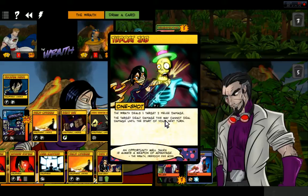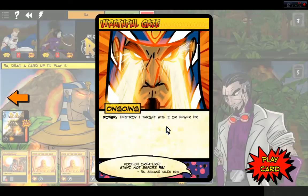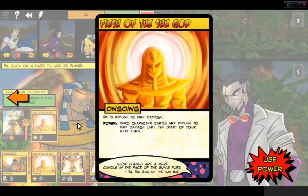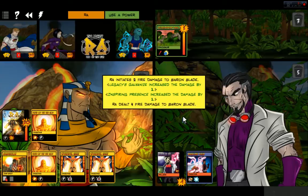Throat Jab — cannot deal damage until the start of your next turn. That's sick. And it looks like Ra is going to be able to take the Baron out. Destroy one target with two or fewer HP. Ra is immune to fire damage — Flesh of the Sun God. Goodbye, Baron Blade, it's about to get very toasty for you, sir.